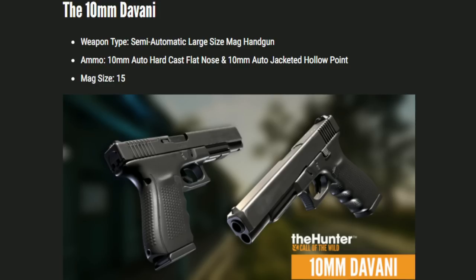The 10mm Devani is going to be a 15-round magazine capacity semi-automatic Glock — let's be honest, it's a Glock, even though they don't say it is. I am so happy we're finally getting a 10mm handgun, and it's probably going to be the best handgun in the game just based off that magazine capacity, the fact that it's semi-automatic, and the fact that it's 10mm. This is by far the handgun equivalent to the .308 in Call of the Wild. The question is whether you'll be able to place sights on it — I feel like you should be able to place the marksman exact sight on it.